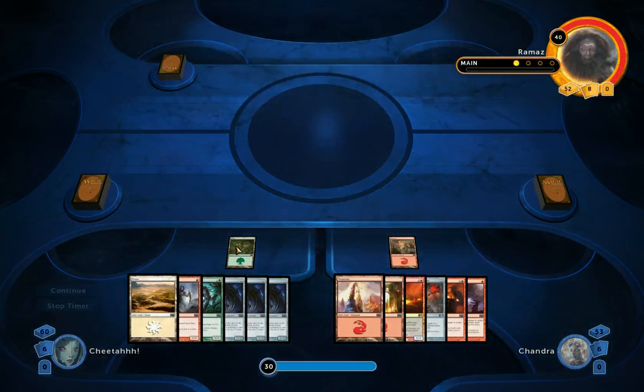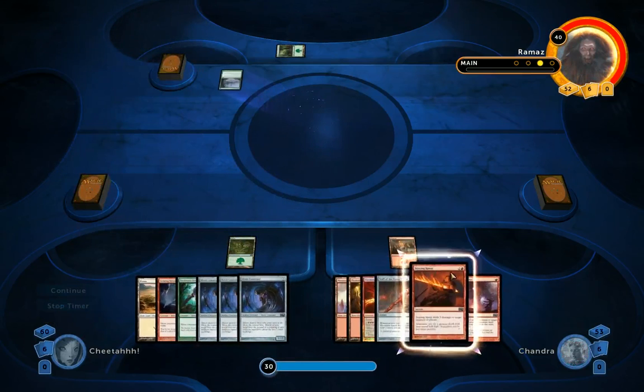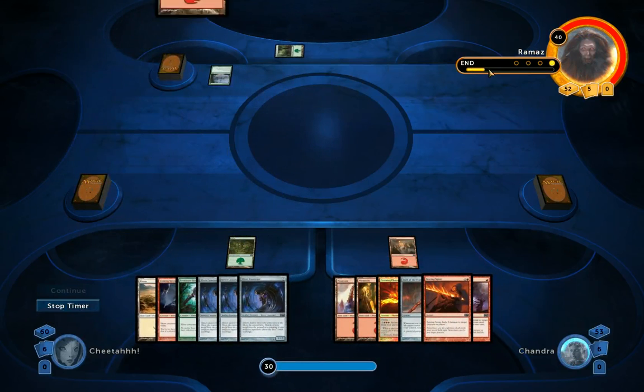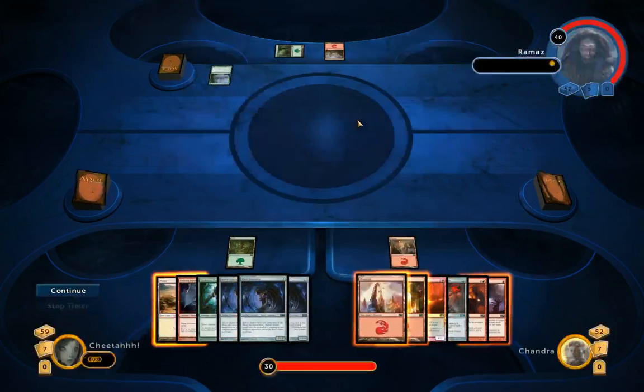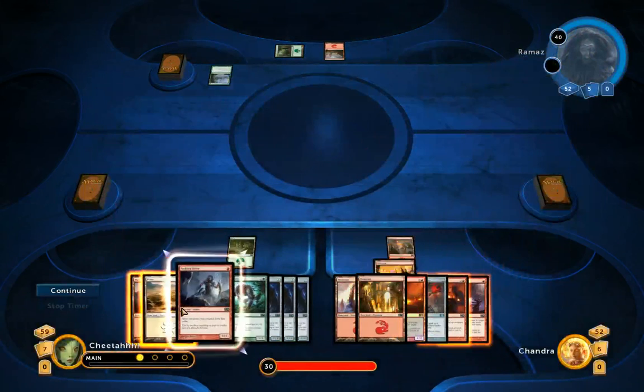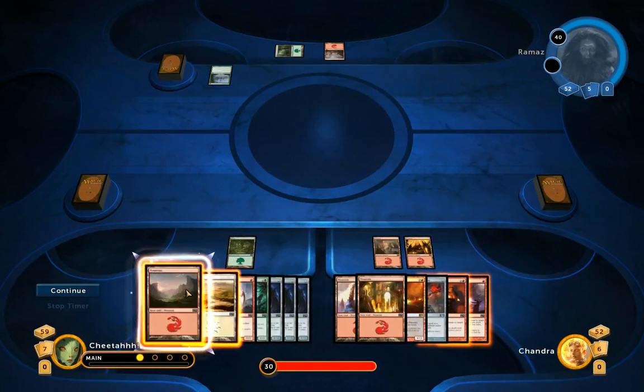We have a green land, so if I draw a Cultivate or a Rampant Growth I'll be able to play it — for Cultivate I'll need another land, obviously. So we're going to start on 30 life combined with Chandra; he's going to start with 40. He's starting out with Exploration — that's one forest and he can play an additional land on each of his turns. And we've drawn the missing land that we needed, so I've got a land of all colours, which is good.